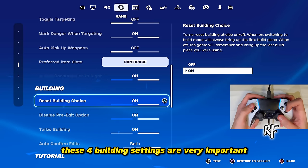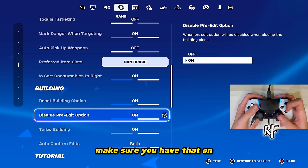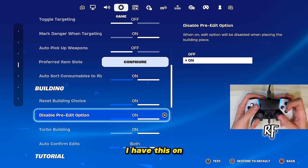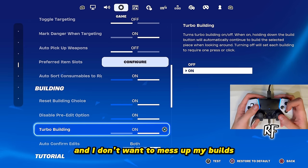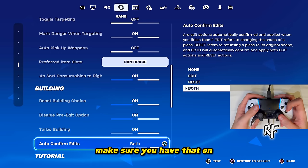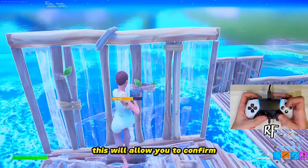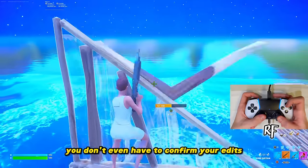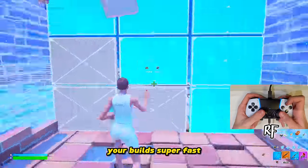These four building settings are very important, especially on controller. Reset Building Choice — make sure that's on. Disable Pre-Edit Option I have on, though a lot of people have it off; I use it because I build and edit a lot and don't want to mess up my builds. Turbo Building — make sure that's on. Auto Confirm Edits — make sure both are on. This lets you confirm builds with one click, skip confirming edits, and reset builds super fast.